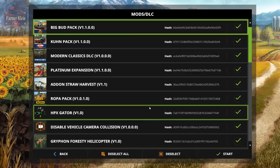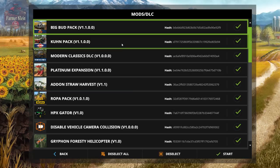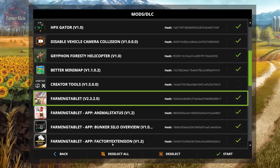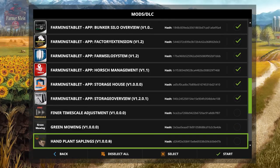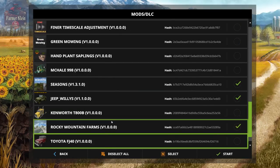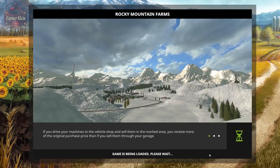I encourage you to go read the rest of the description — it is a very long and very detailed description that gives you plenty of information about the map itself. Also, if you happen to have the Kuhn and Modern Classics pack, good for you, because some of the starting equipment includes items from both Kuhn and Modern Classics DLCs. We're going to leave seasons checked for the moment because we're going to show off the custom geo, then roll back, take seasons out, and get on with the rest of our program.